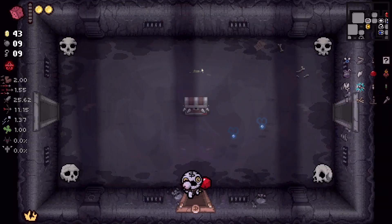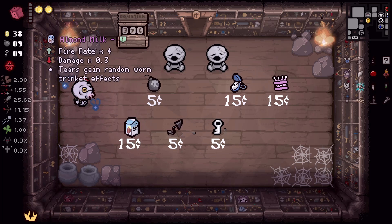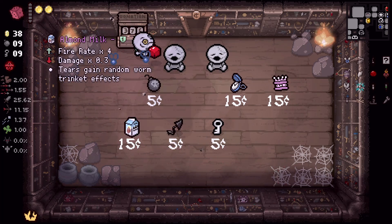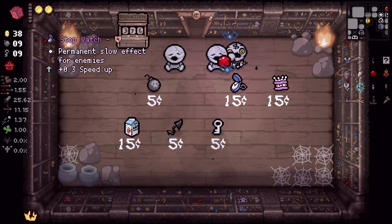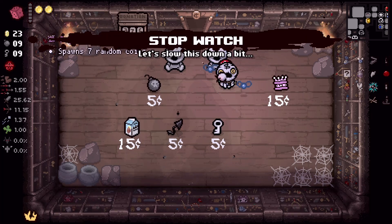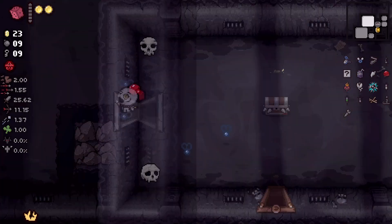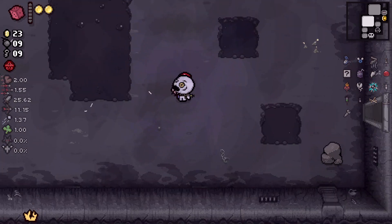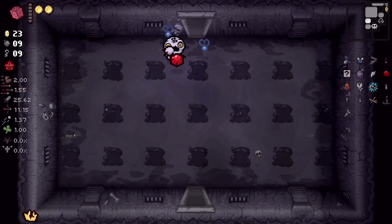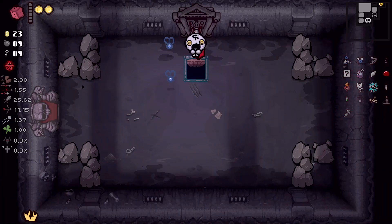Parasitoid is really good for like high Tears rates — especially when you don't have a lot of power, so you can keep shooting out little eggs or sacks or whatever they are. I'm not going to buy Pageant Boy, that's just going to end up wasting money, it's a gamble. The Stopwatch is nice especially since we can really only take one hit.